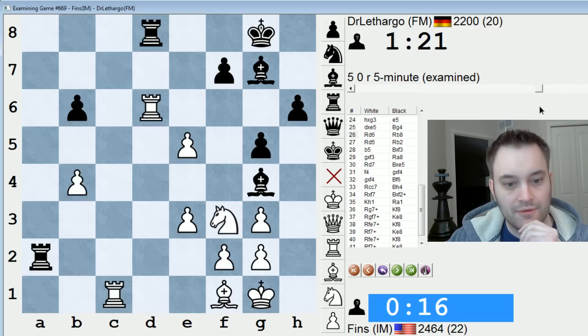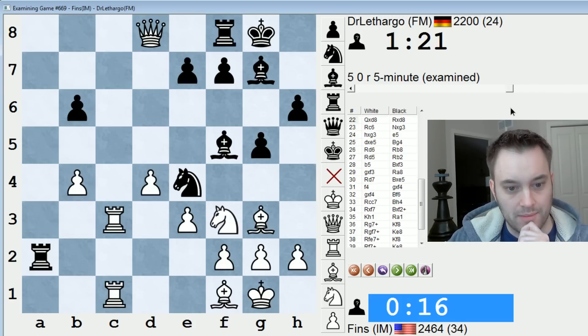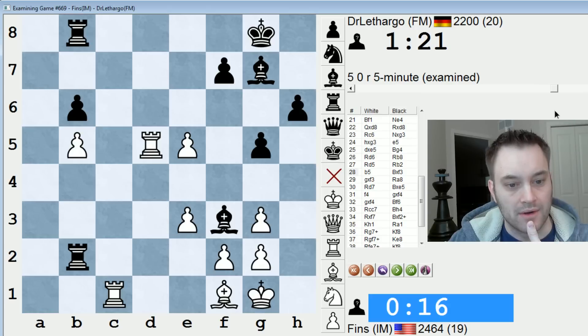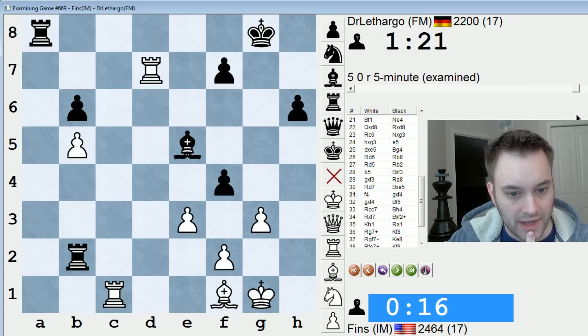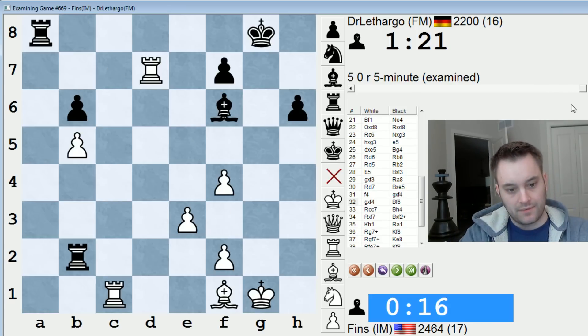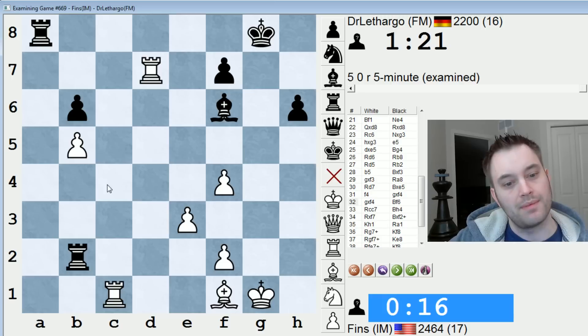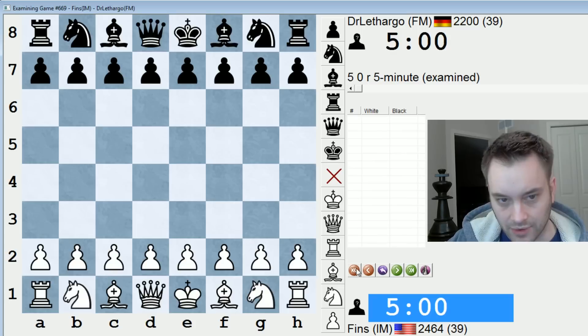Well, some poor technique for me down the stretch here, but a lot of that was time-induced. I just didn't quite have the time to figure out how to win this. I feel like the position should be winning after f4. Maybe abandoning the first rank was not smart. Probably bishop c4 is just good here. If I would have played bishop c4 instead of rook to c7 — for that matter, maybe rook c6 is also a better move, but that still invites bishop h4. We'll go back and have a look at it.